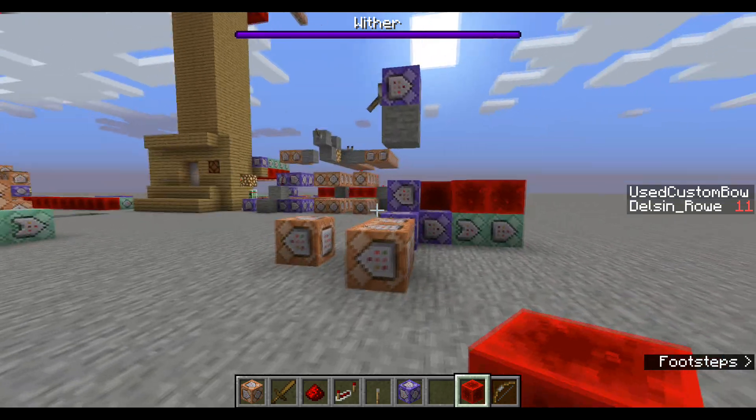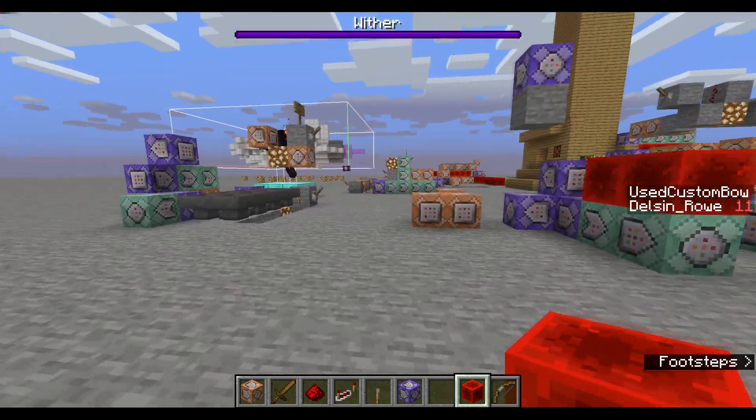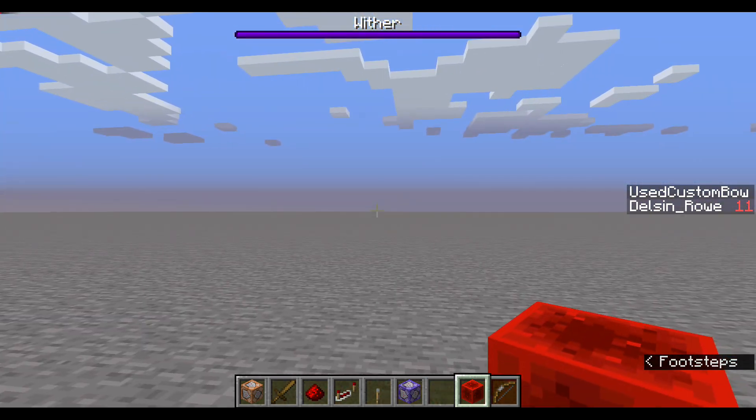I have made a command block build that will test when you hit something with a custom arrow or a custom bow. For both cases you can run commands on the entity you hit, if you hit one.